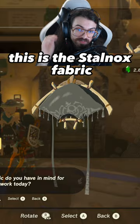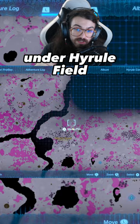This is the Stalnox Fabric. You can get this in the secret cave, or even easier, just go into the depths under Hyrule Field at this location to take a quick picture of a Stalnox.